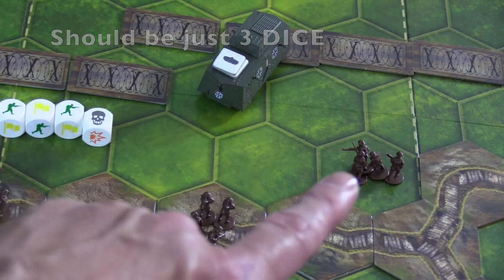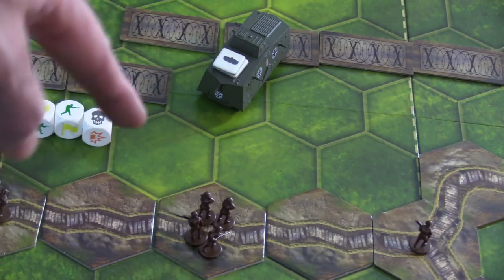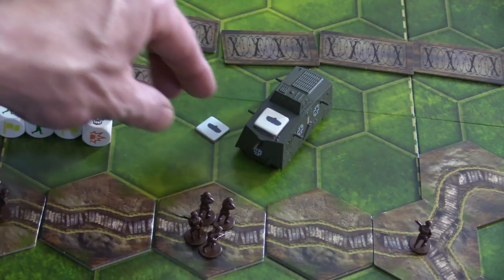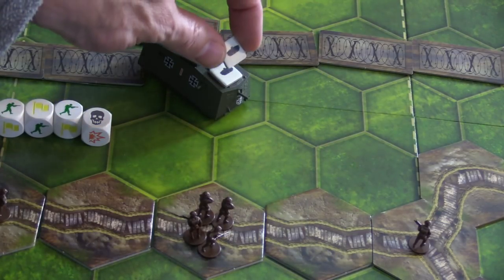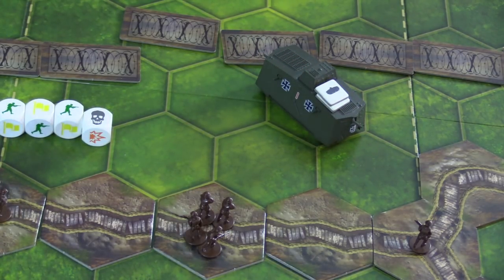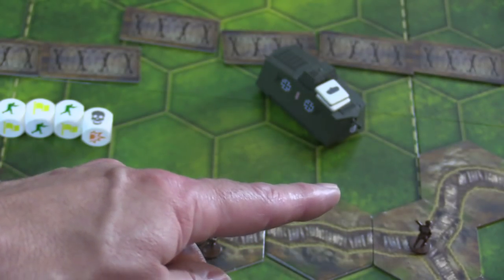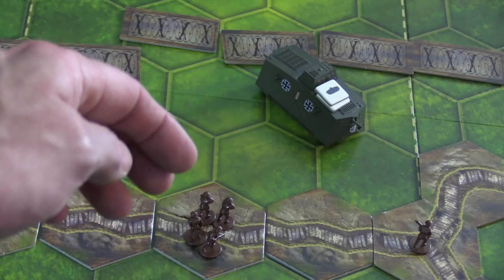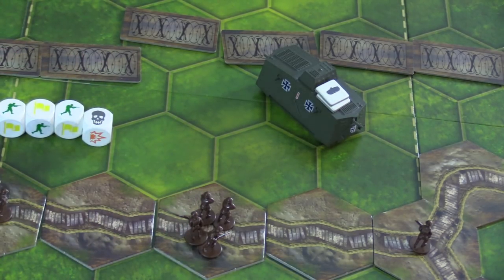Back to ranged combat at two hexes — if you rolled three losses and a retreat, three units would be removed and the remaining unit retreats back one hex. Then the tank has no choice but to advance — it must push forward toward the unit it attacked. This is called gaining ground. Gaining ground occurs when you force a unit to retreat, or if you eliminate a unit in close combat — the tank must advance.